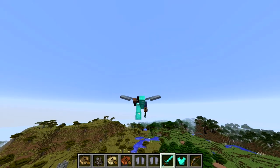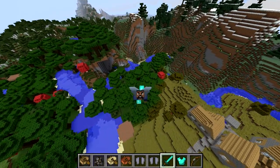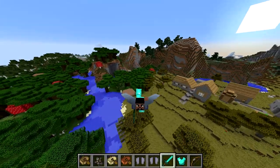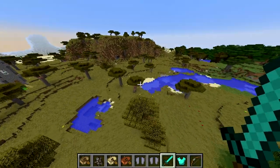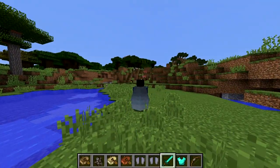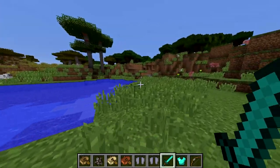This is mind-blowing — it changes Minecraft so much. Remember, this is an item you cannot craft; it must be found in the End Gateway. And if I'm not careful I'll lose speed and end up falling to the ground. But check this out — we go in for landing. Boom, there we go! That was amazing.